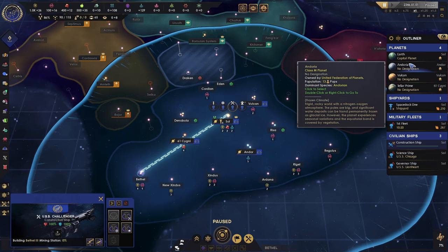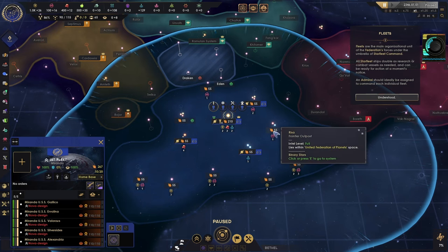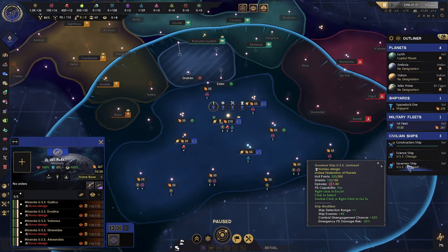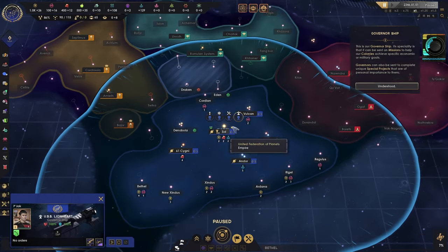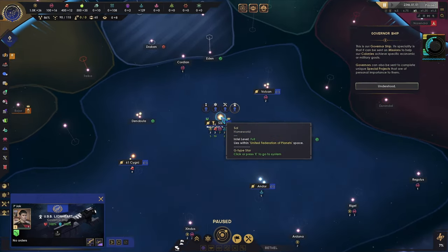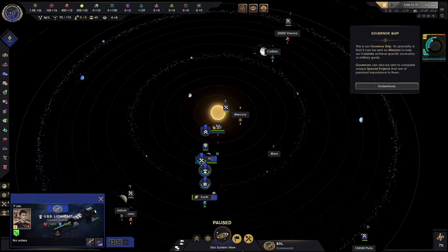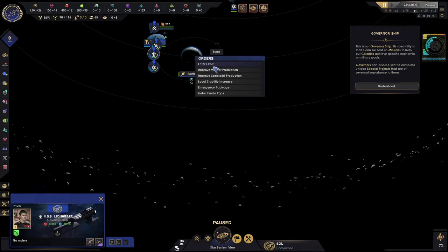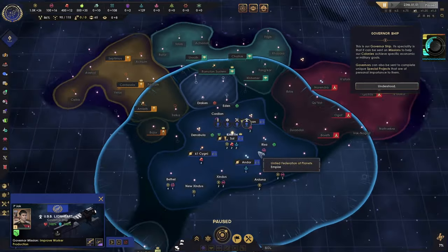I start with four colonies and one main fleet of the Federation's forces. This is our governorship. Its specialty is that it can be sent on missions to help our colonies achieve specific economic or military goals. Governors can also be sent to complete unique special projects of personal importance to them. I just increased worker production with the governorship.